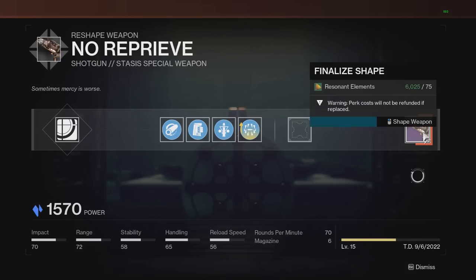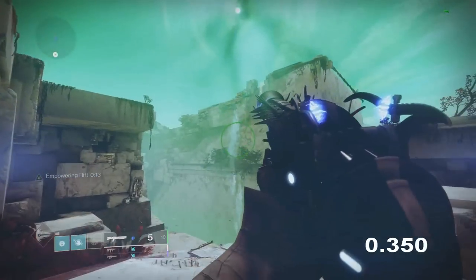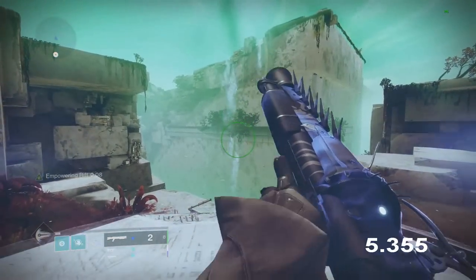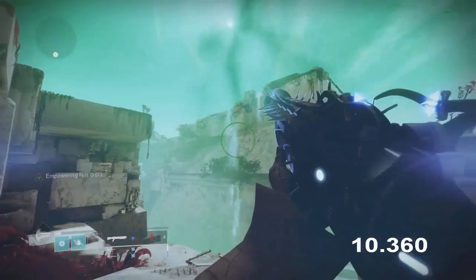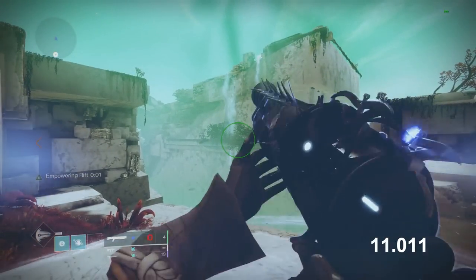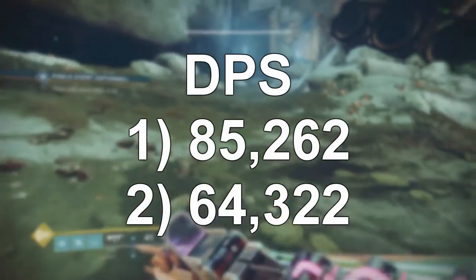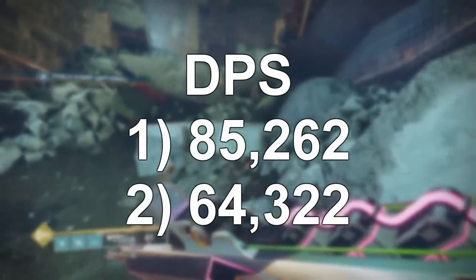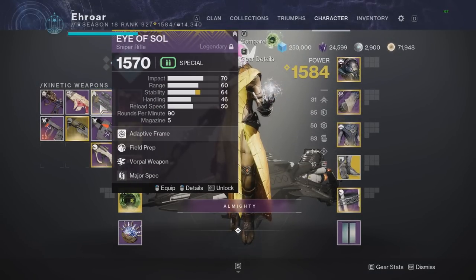Switching from Pinpoint Slug mag to Assault Mag gives a faster rate of fire but loses one bullet, making it an eight-round mag and only procing Triple Tap twice. Two mags now take 11 seconds, and DPS jumps to 85,200 over one mag and 64,300 over two — which is not only up there with linears, it's actually higher than the best linear in the game. This is a special weapon outperforming linears in DPS.